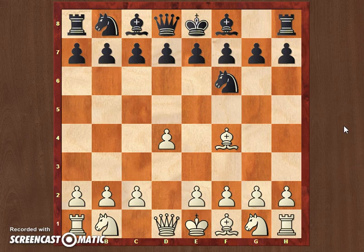He thought for a little bit and played e6, most likely hoping to get back in some kind of Nimzo-Indian type of positions after c4, Bb4. But I did not have that in mind. I played e3, strengthening my center.